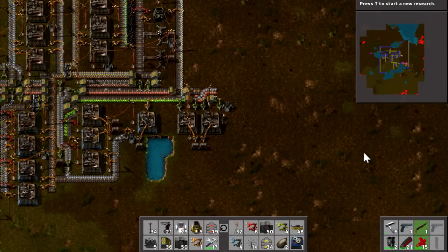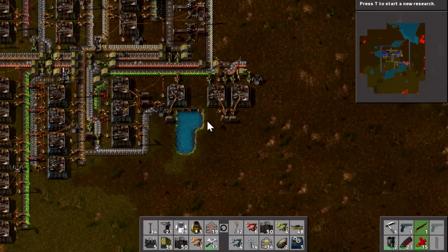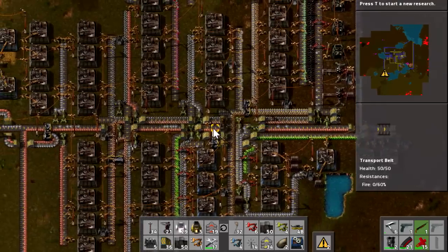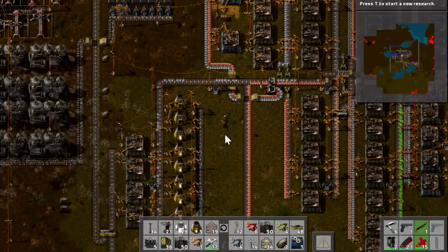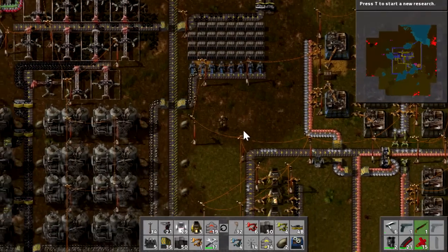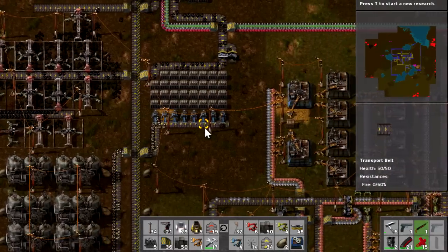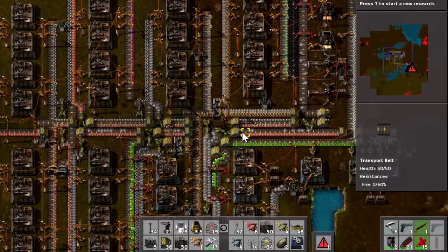Hello everybody and welcome back to another episode of Factorio - episode number 5. In between this one and the last one I haven't done too much in the world here. I've been doing a lot of research, reading up on stuff, looking at designs and things, and just learning as much as I could about this game. We've been reducing pollution by lowering the amount of steam engines and electric mining drills, so we can quickly focus on getting to the laser turrets, which is going to be our goal at the moment.